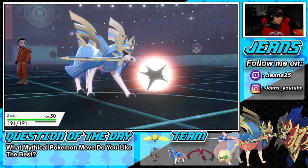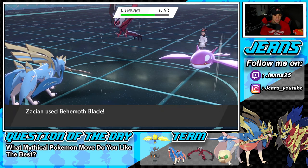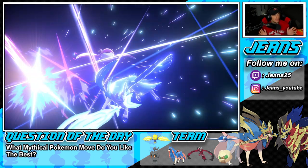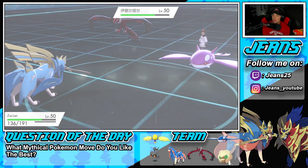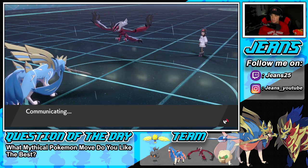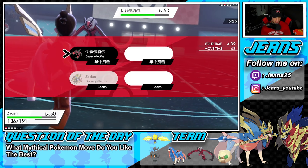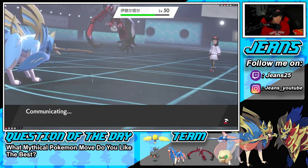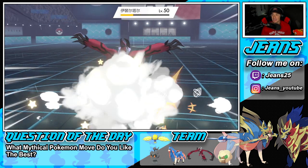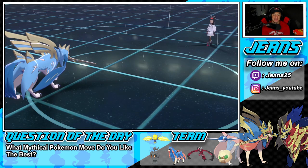Sucker Punch flies through — Zacian soaks it really well. That's huge. Behemoth Blade comes out here. All we have to do is land Play Rough. Play Rough might be my worst enemy — it's 90 accuracy but it never seems to do enough. If we miss this Play Rough, we lose this game. He's probably hoping we miss it. And we don't miss it — thank the Lord! I always miss Play Roughs with Zacian; that was the first time in a while I didn't. We take that W in battle number one.